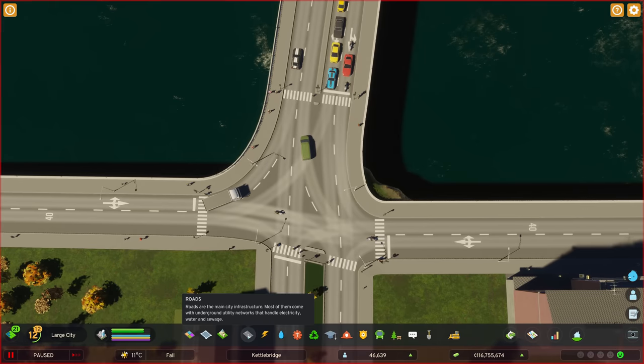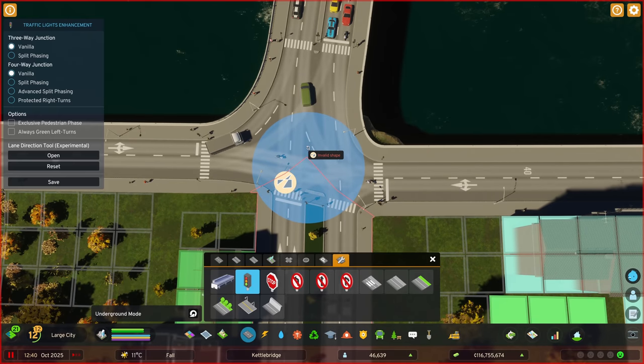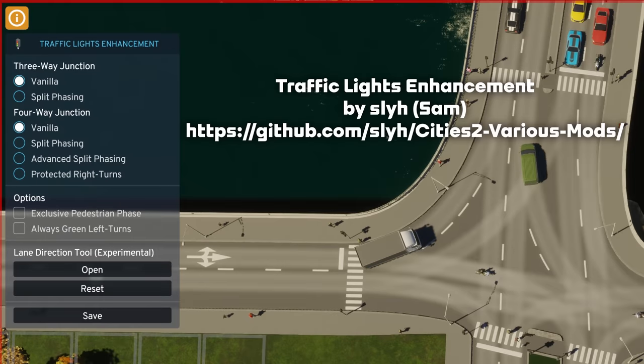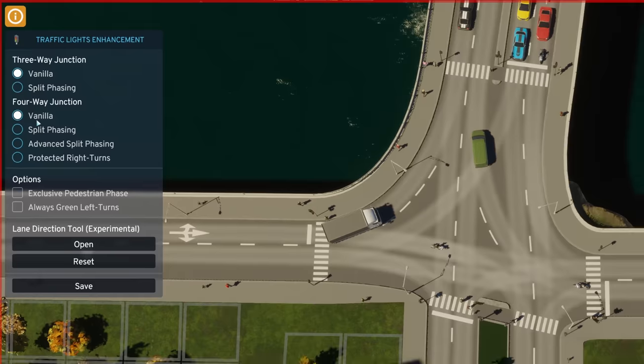So how do we use this mod? We go into road services, select traffic lights, and click on the junction. We then get the Traffic Lights Enhancement mod by Sly. The top section is only for three-way junctions — we'll look at that in a moment. We want to concentrate on the section down here for four-way junctions. The traffic light is currently set to vanilla.